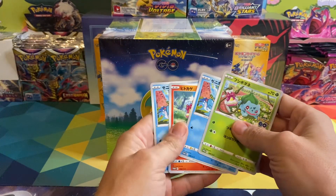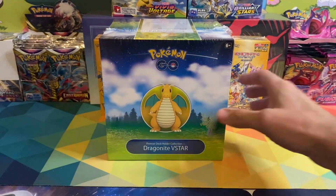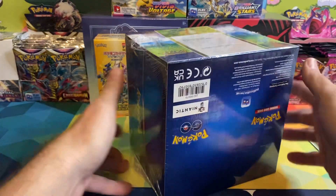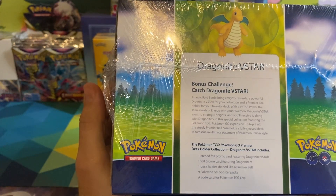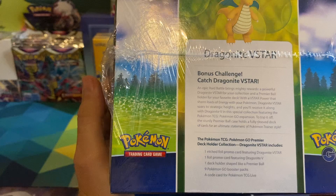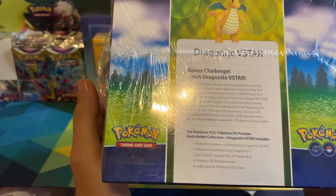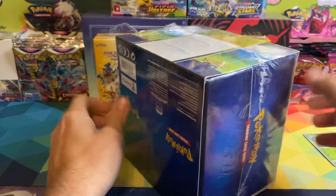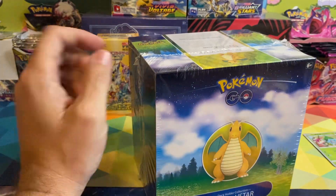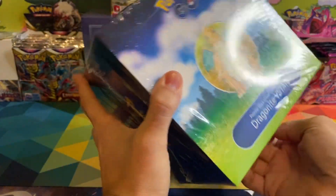I'll open up more of them as I open up Pokemon Go products. The Dragonite V-Star here we go — comes with an etched foil promo card featuring Dragonite V-Star, one foil card featuring Dragonite V, a deck holder shaped like a Premier Ball, nine Pokemon Go booster packs, and of course a game code card. Let's go ahead and get into it. I still need 44 cards to complete my master set of Pokemon Go.